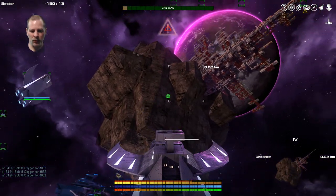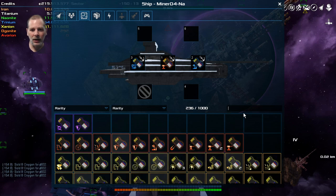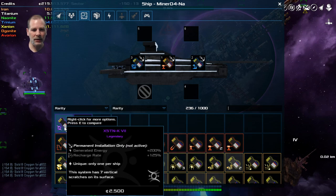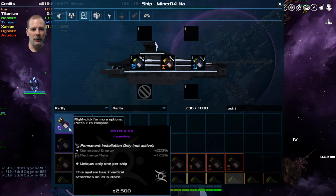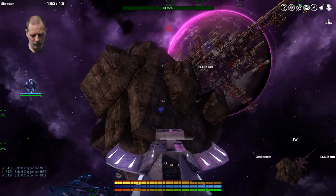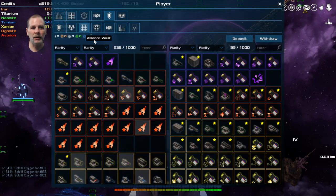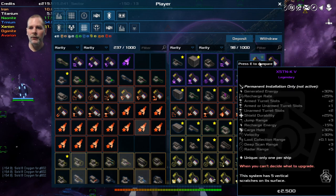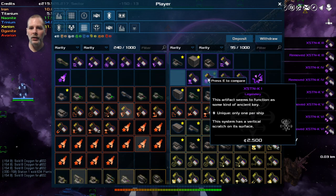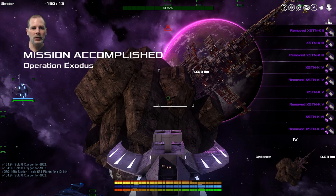We need to put number 4 into our systems. What did they say? XSTN. We have number 7 — I need to get the other ones out of my Alliance inventory apparently. We're going to go number 7, 6, 5, 4, 3, 2, and 1. There we go. Mission accomplished — Operation Exodus.